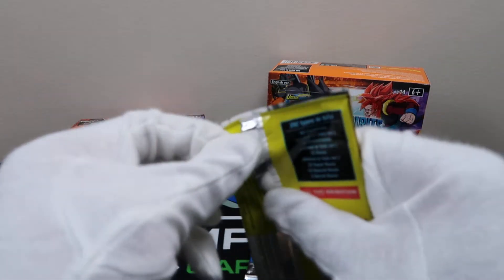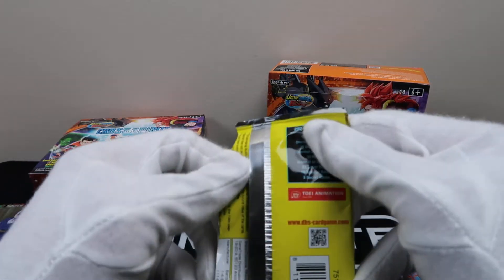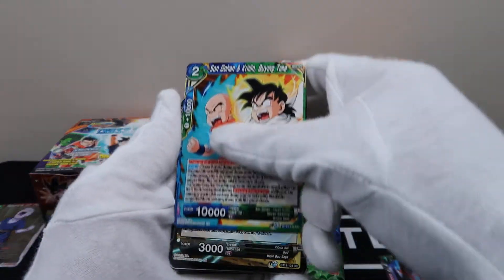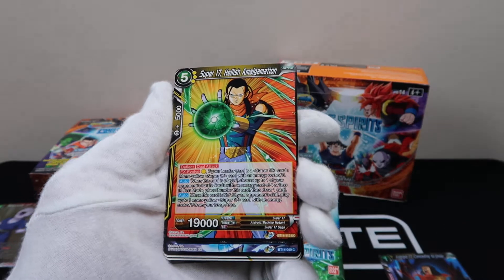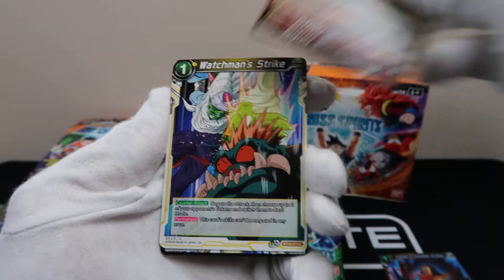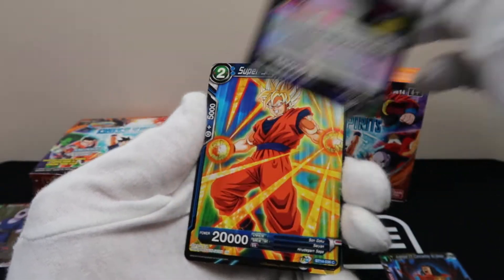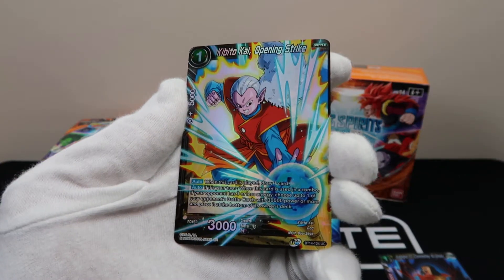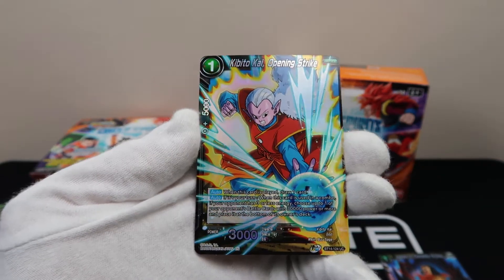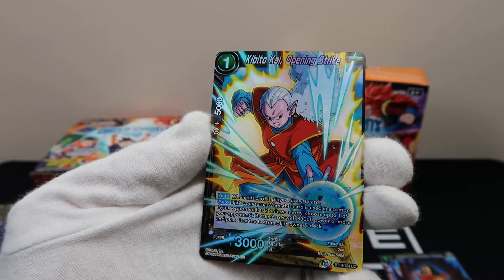Kabuto Kai — I hadn't seen that one yet. I don't think I've seen that card either. Hero of Calamity — that boy Tapion! Shenron, Super Saiyan 4 Goku. Kabuto Kai — guys begin to existence. This is an uncommon hollow. Dude, this one has the box on it — a little bit. Not as good as I want it to be. Rare, non-holo, Majin Buu.